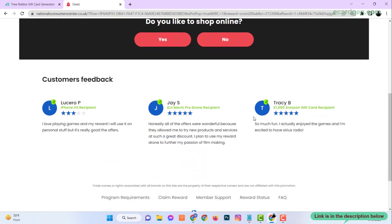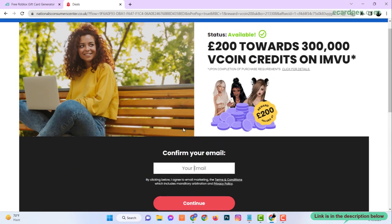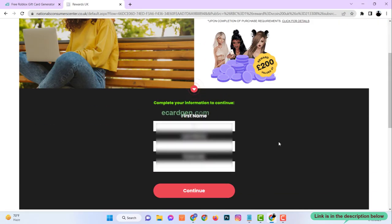Now let's watch the verification card carefully. It's easy and takes 2 minutes. Just enter your real email, then your first name, last name, and address with zip code. Please provide real information.